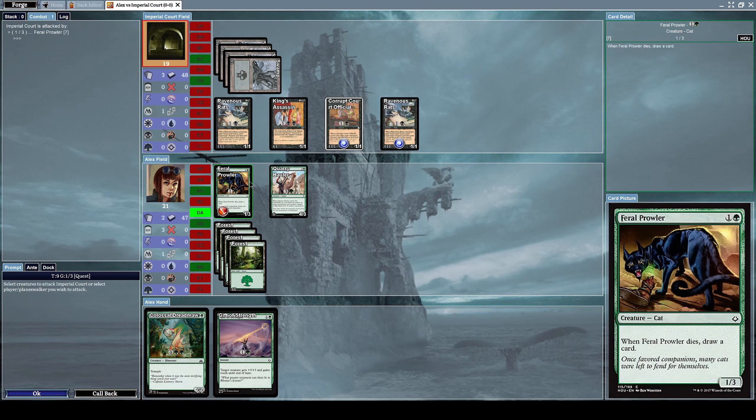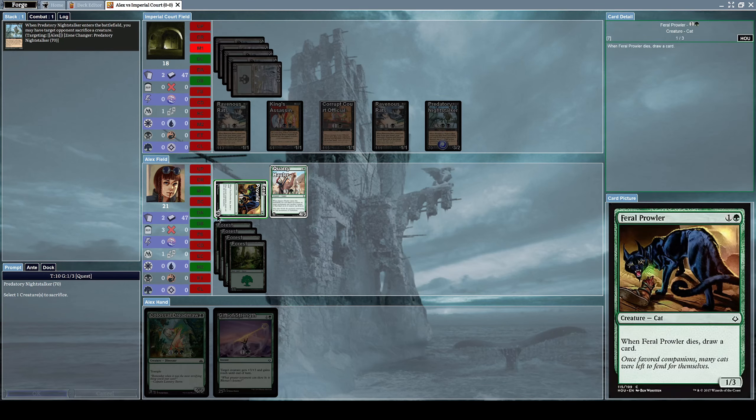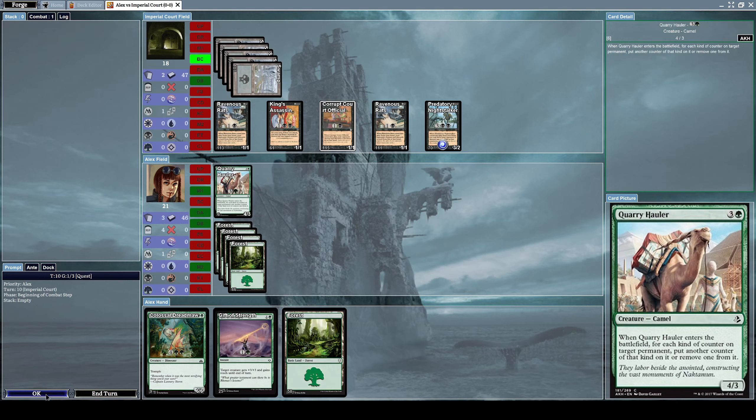Let's attack with our Feral Prowler. We do some damage. He summons a Predatory Night Stalker, which is a 3/2 creature with the effect: when it comes into play from your hand, you may force your opponent to destroy any one of their creatures — your opponent chooses. So I'm destroying my Feral Prowler. I need a better card.